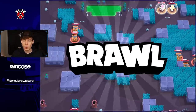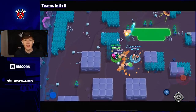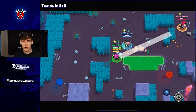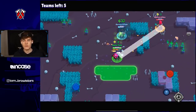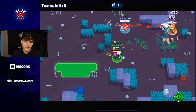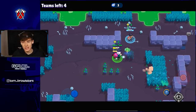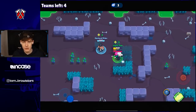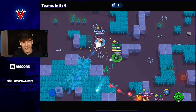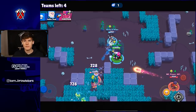Tip number five: remember that first or second place both count as a win. You don't need to be the strongest team in the lobby. If a team has 10 cubes, another has 5, and you have zero, go after the weakest team — the 5-cube team. Play for second place by pinching that second-place team alongside the stronger team, and you'll be able to secure the win.